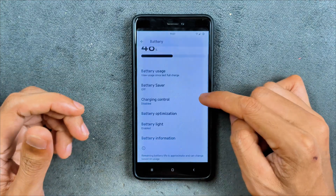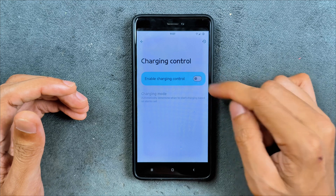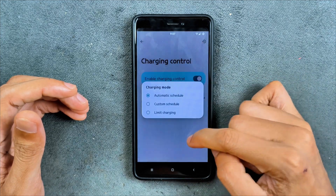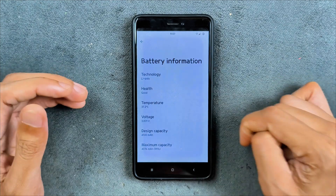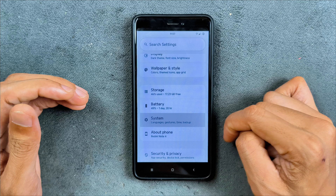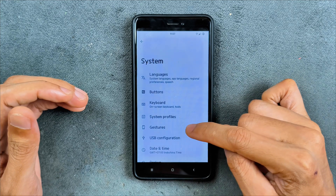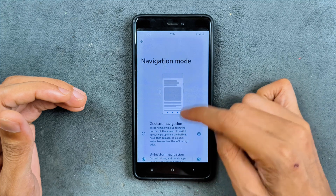In terms of battery, it's doing pretty well with no drain issues at all. Charging control options are available — charging mode, schedule, and limit charging. Battery information is there too, though not entirely reliable.